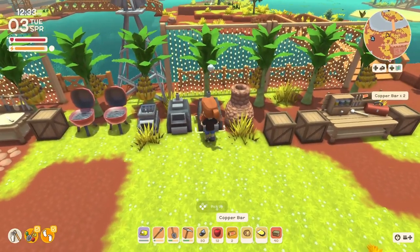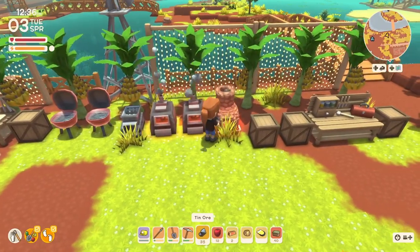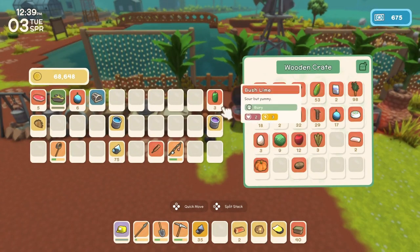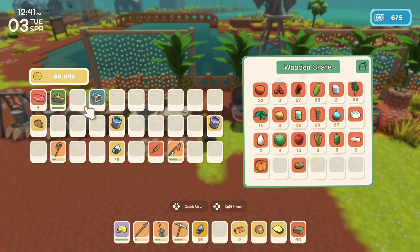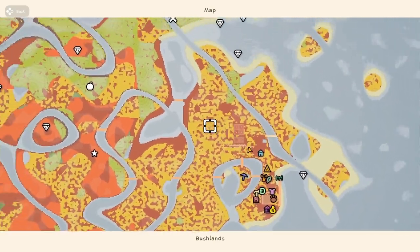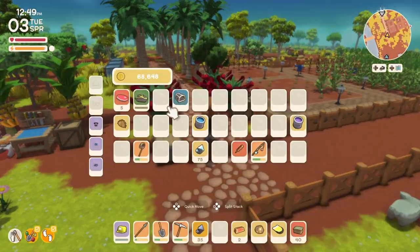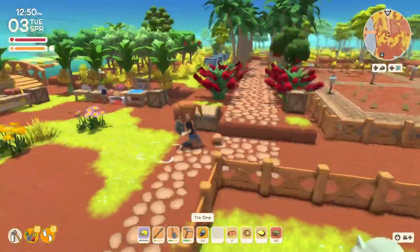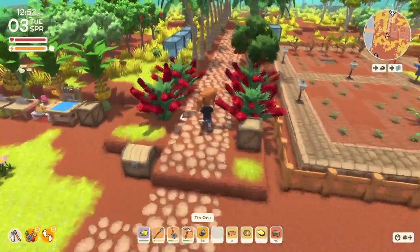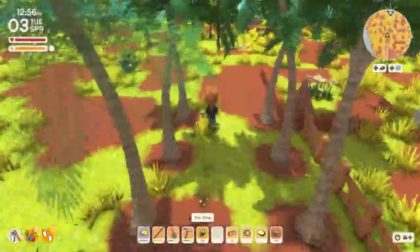So next will be iron. Let me put the fruit away. Now we're gonna run out and find some copper ore, and hope that on the way we'll find some spinifex. Do I have a pickaxe? Yes, I do. And do I have a helmet on me? Yes. We're gonna go find some copper ore and look for spinifex on the way.